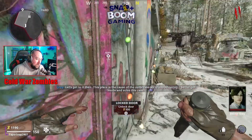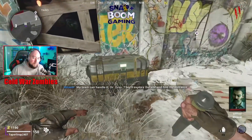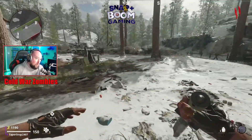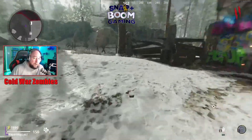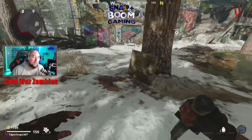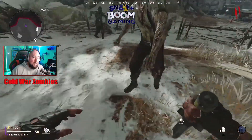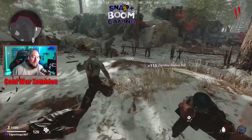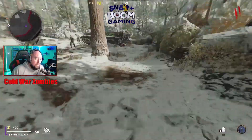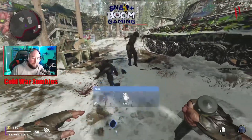You have points in the bottom left corner — those points with a little Z that looks like a money sign. They allow you to get ammo out of ammo crates, unlock doors, and unlock walls. It's your currency. Every kill gives you points, which is why I use the knife — instead of getting 50 or 100, I get 150 every single knife kill, and with double points it becomes 230.